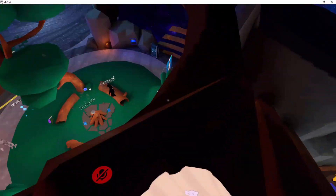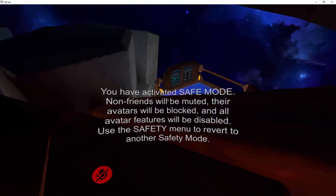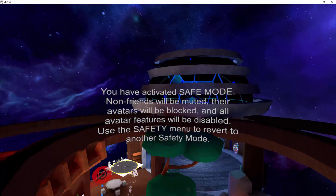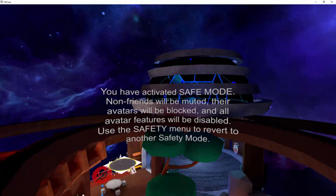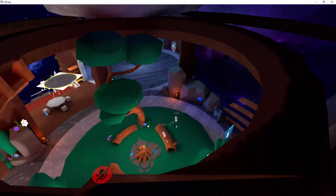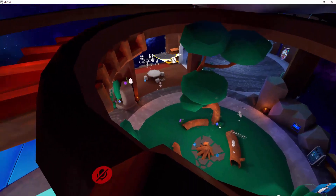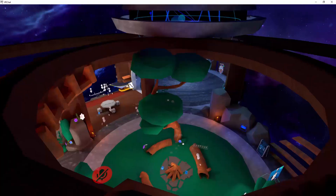So you see, everything is on. Now it's time to use the safe mode. You have activated safe mode. Non-friend will be muted. Their avatar will be blocked and all avatar features will be disabled. Use the safety menu to revert to another safety mode. So now you see, I just protected myself against someone who was trying to do shaders and you see the black screen he did to me — it didn't work because I used my safe mode.